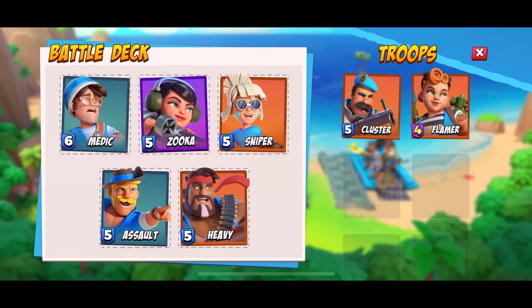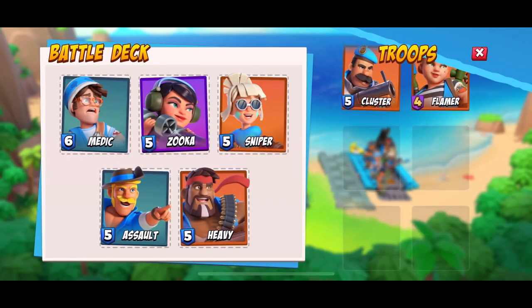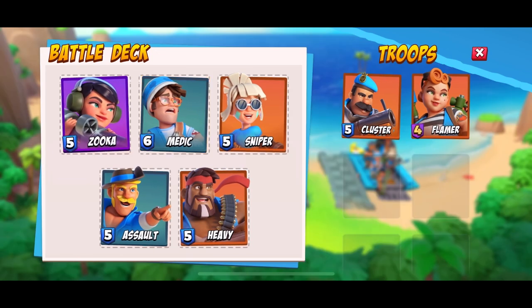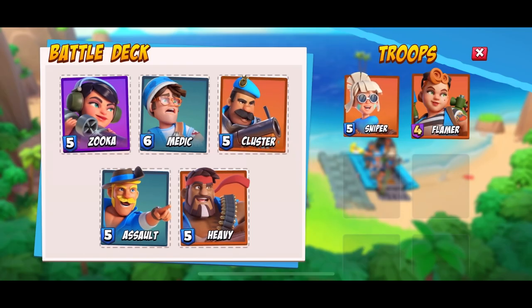On the right we have the docking boat, which won't unlock until you get six different troops. This allows you to change which troops you bring into the game. You can take five troops in, and the only way to change your troop mid-game is to either start fresh or die and then pick another one.